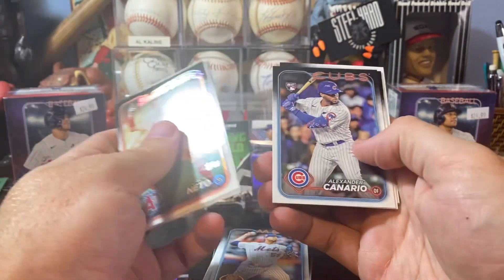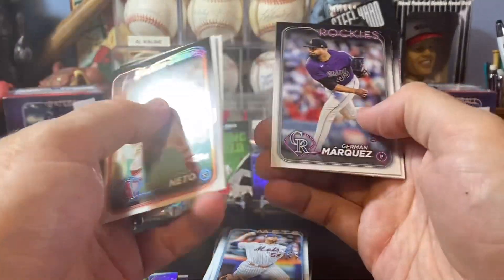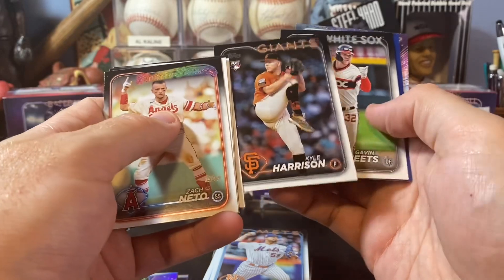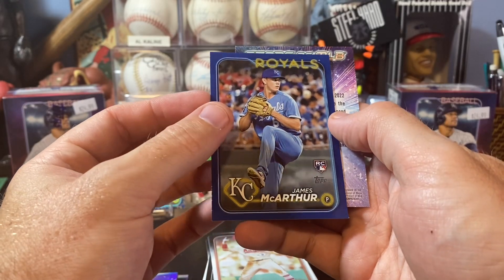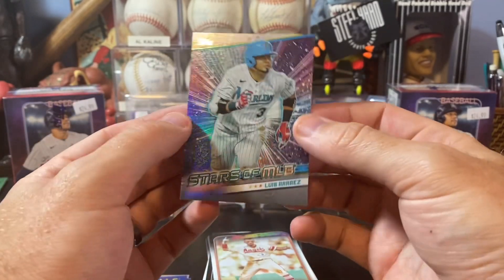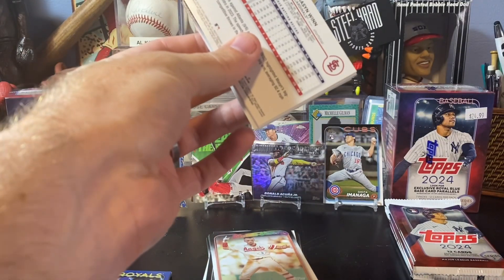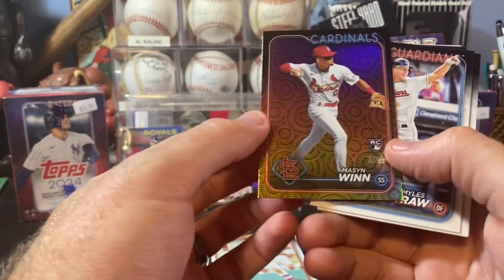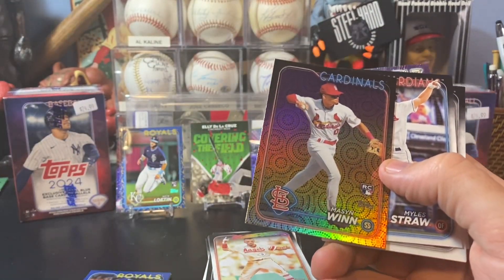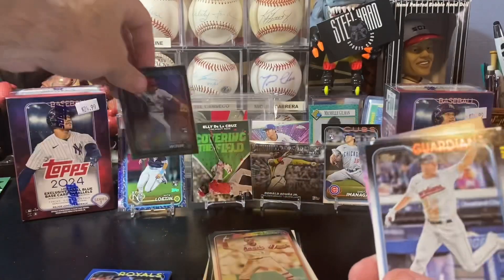Neto, McKenzie, Olivares, Canario. South rank. Bailey Bath again. Kyle Harrison again. Gavin Sheets. We have a James MacArthur Royal Blue parallel. And then Arias Stars of the MLB. Oh, a Mason Wynn rookie coming up here — a Mason Wynn rookie parallel. That's a nice little one right there. These parallels are pretty common, it looks like, but Mason Wynn's a pretty good rookie. We will take that.